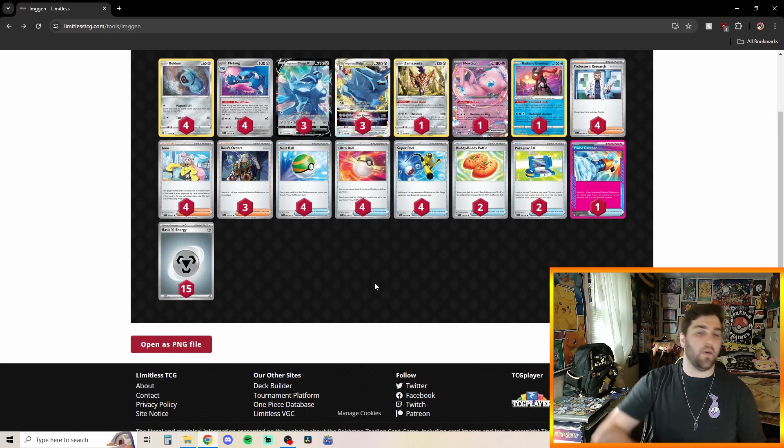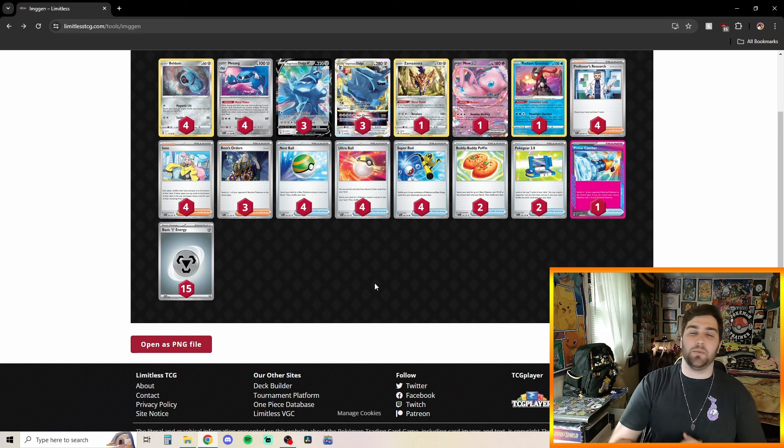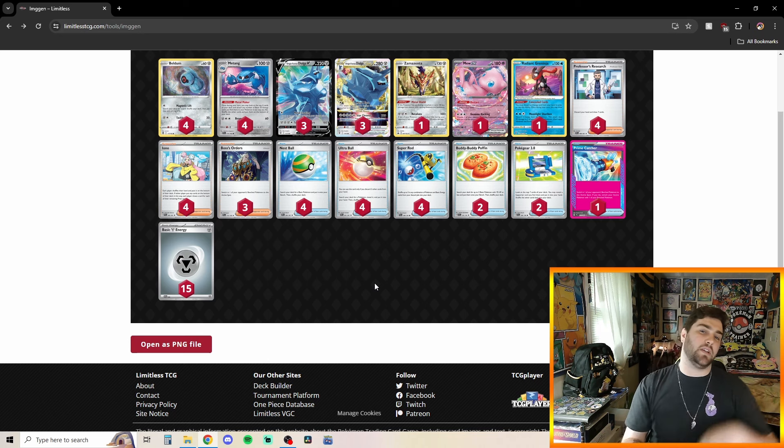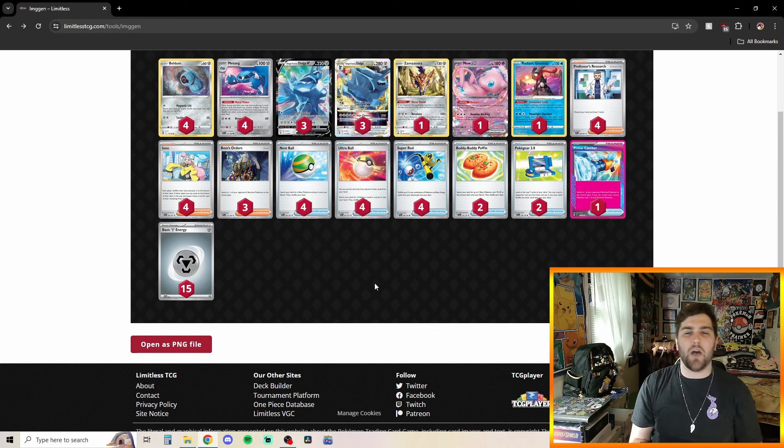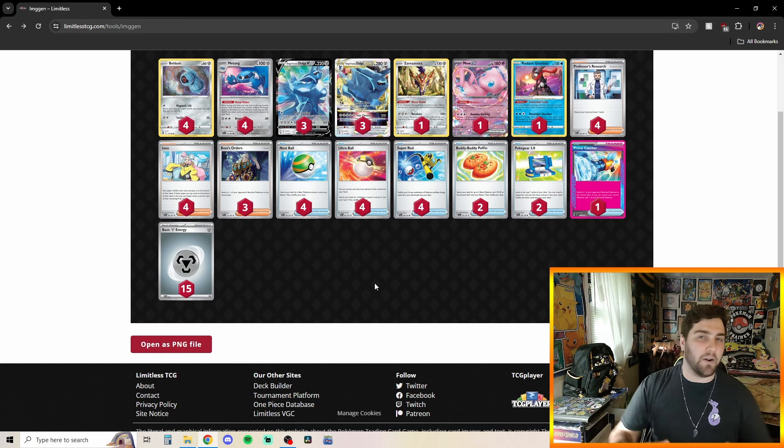The deck runs very heavy Research, heavy Iono, heavy Super Rod to go through the deck as fast as possible, and a heavy Metal Energy count. For the full decklist: four Beldum, four Metang, three Dialga V, three Dialga V-Star, one Zamazenta, one Mew EX, one Radiant Greninja for the draw engine, four Professor's Research, four Iono, three Boss, four Nest Ball, four Ultra Ball, four Super Rod, two Buddy Buddy Poffin, two Pokegear 3.0, one Prime Catcher, and 15 Metal Energies.